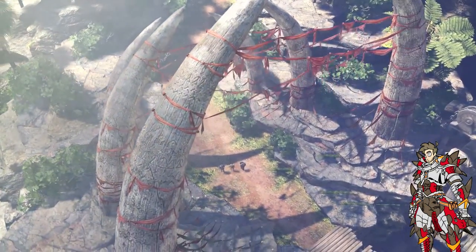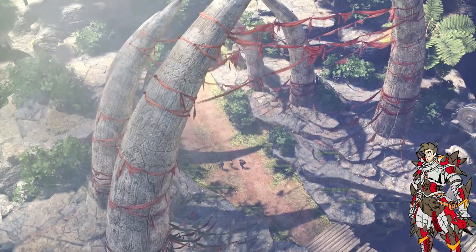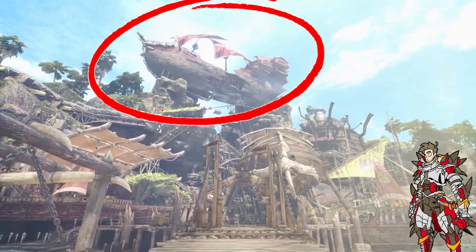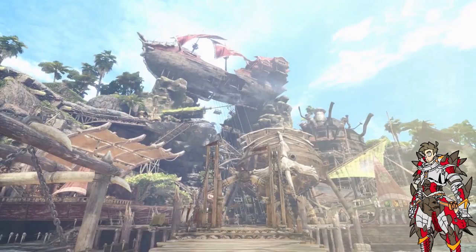And here's a shot of the entrance to the town, which is basically a ribcage of a monster — good lord, how big is this thing? And there's an awesome shot of the whole town. I love the giant boat on top. How did that even get there? Was this area full of water before and dried up so the boat ended up there? I want to know the story behind that boat. You see a better look at the town and the surrounding areas.